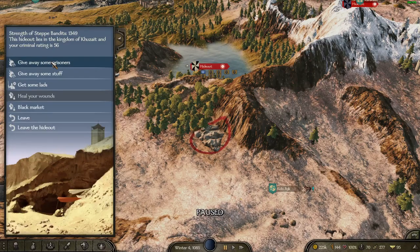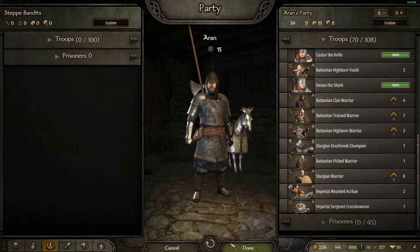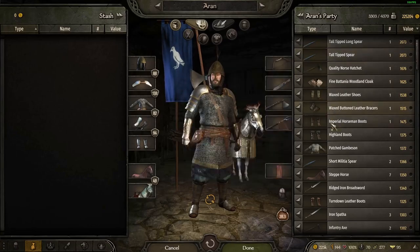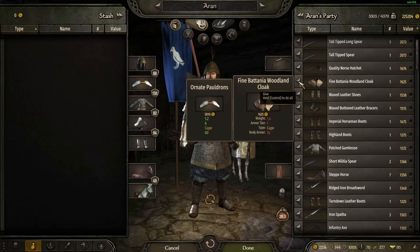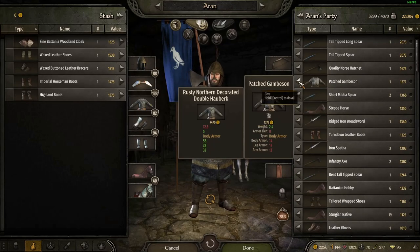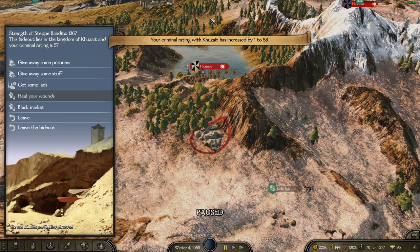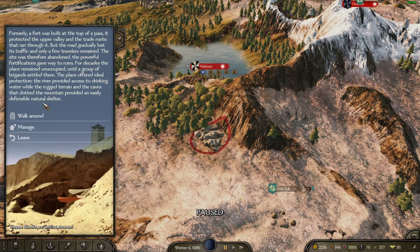So we have the Steppe bandits here for example, and when I have prisoners I can give them away and it's going to increase the strength of the bandits. I can also give them items to do the same. I've got a lot of loot on me here, so I'll give away some random stuff from my inventory - it increases my criminal rating but it also increases the strength of the Steppe bandits. Then I can leave and go back to the safe house.